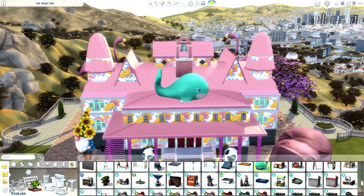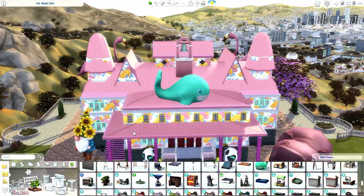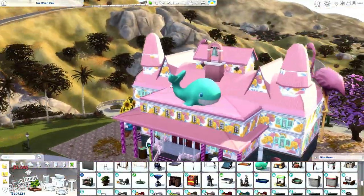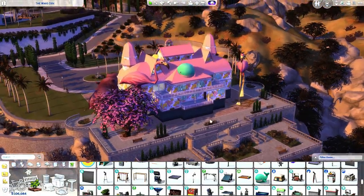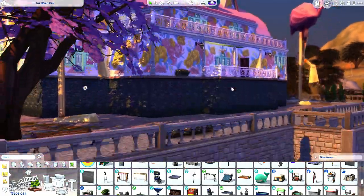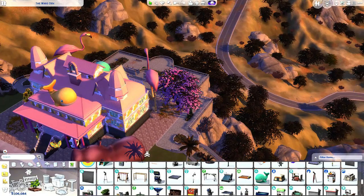Whale bird! Yes, queen — I would love you on there. So cute, so cute. The lighting is so bright at the back. There's a whale bird over there. Zooming out — all right, what else can we add to the beautiful exterior?